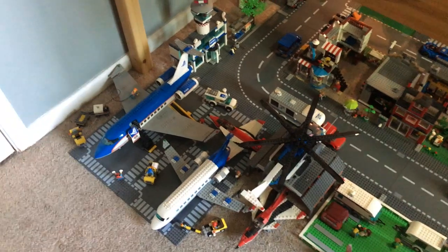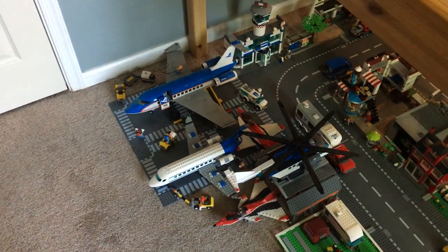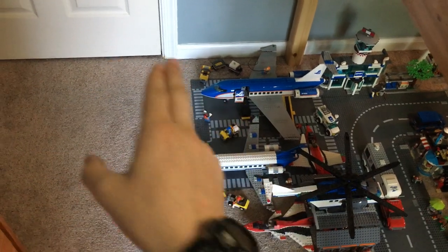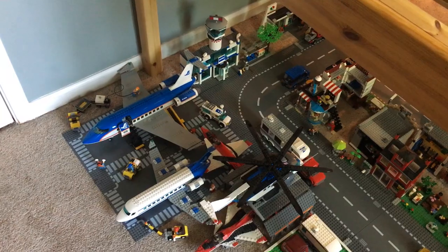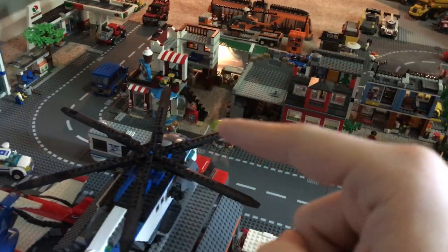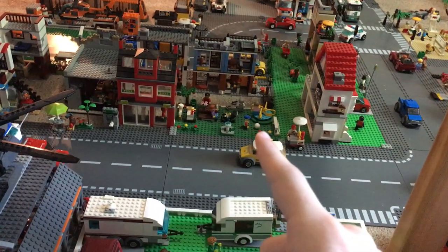This is where the airport is now. I think that was an excellent spot to put it — just perfect — because it's on the outskirts of the city and it's not enclosed by railroads or trains or anything, so I think that works out just fine. And right there is the other building I got: this is the Sweet Surprises modular building from Creator 3-in-1.